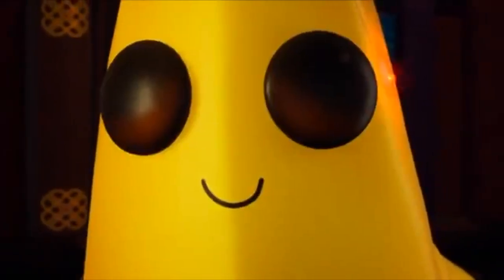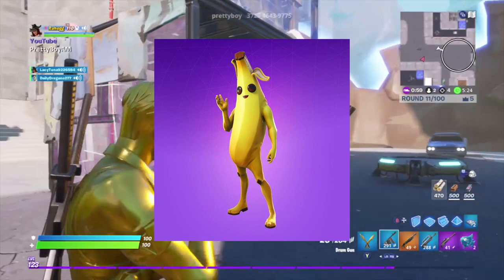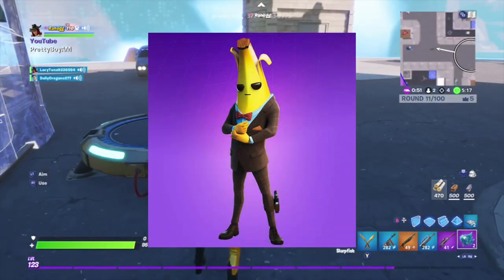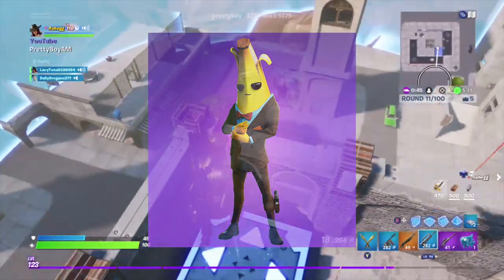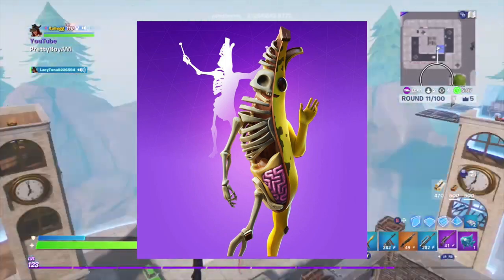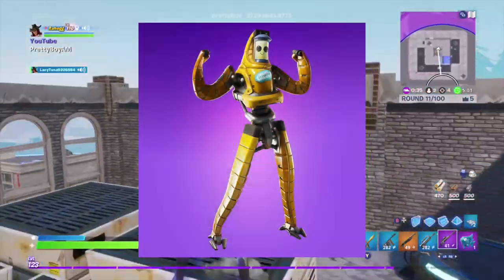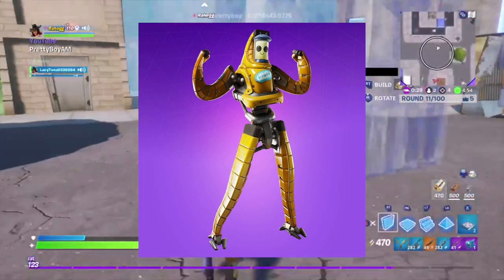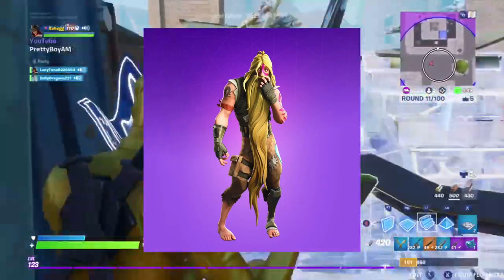Now that you've seen all the Peelys, we're ranking them. First is normal Peeley because he's like an OG. Second is Agent Peely because he's very easy to get, has many styles, and is wearing a suit which is pretty cool. Third is Peely Bone — he looks really cool, like half dead. Fourth is P1000, who looks like a robot and is really cool. And last is Jonesy, because he doesn't really look that much like Peely.